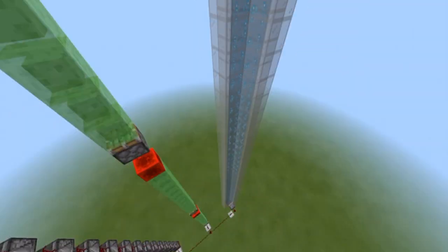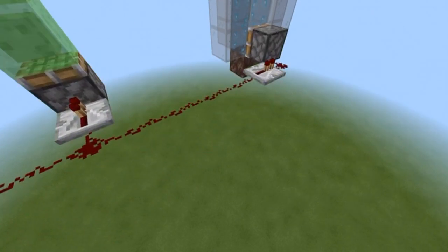And finally, in fifth, we have the water elevator. All you need is a magma or soul sand block at the bottom, and then a piston and observer, and you are all set to go.